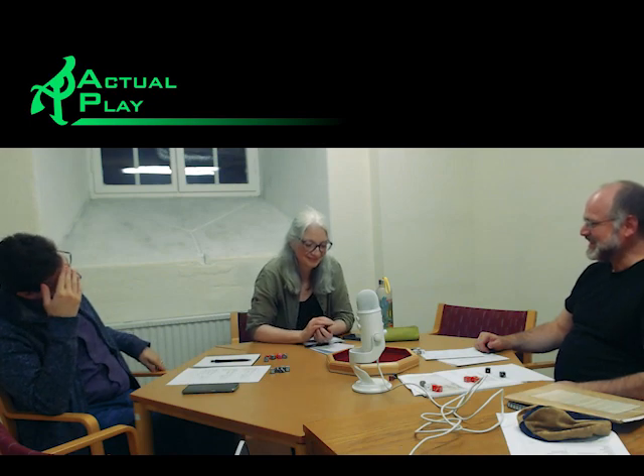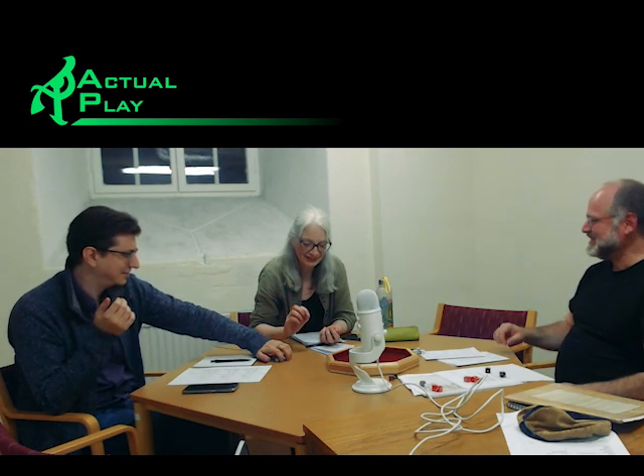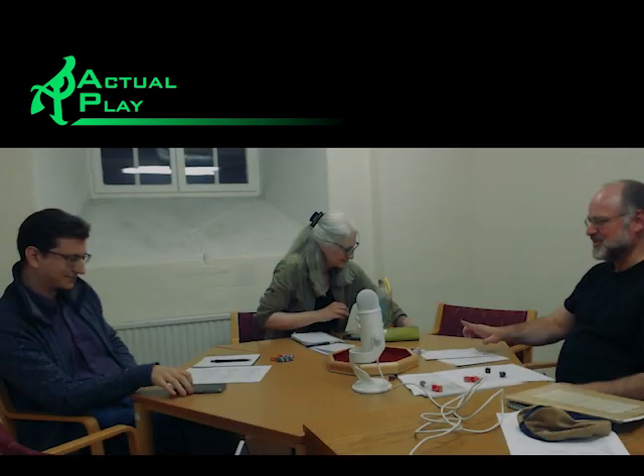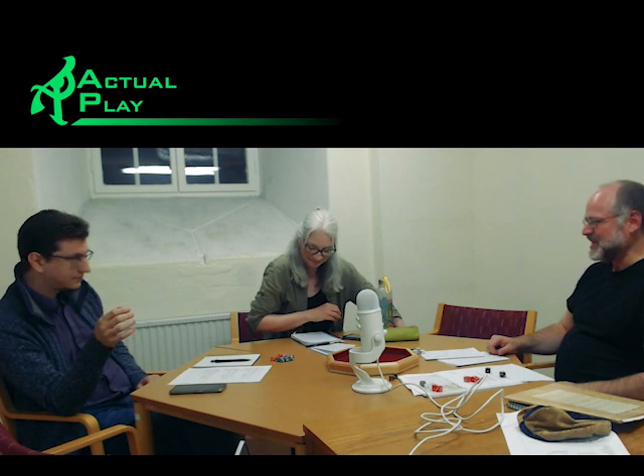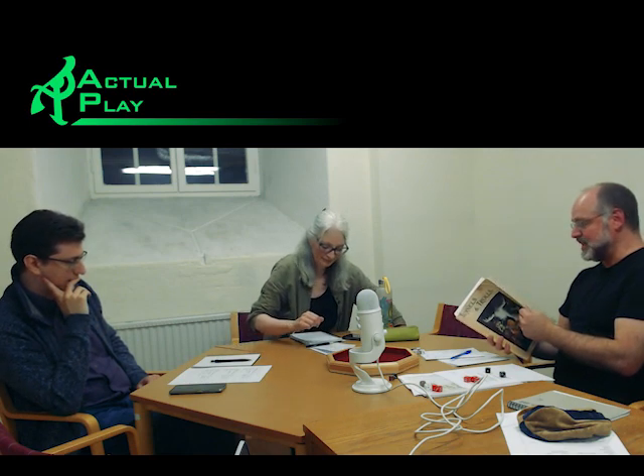Ali is probably going to pick up this dagger and go stand next to the dwarf, speaking Common, and ask 'What do you think I'm going to do?' We will deal with this next time, and you guys can decide. I have to roll up a new character — first of all, how many points of strength did all of you spend on your spells?